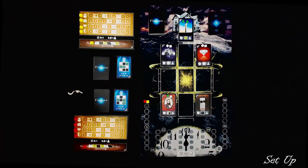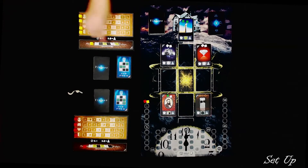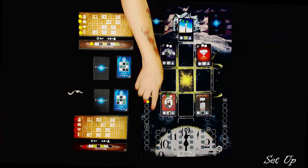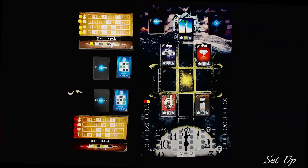We will start setup by each player receiving one of the player boards. For the first game, choose the A side — there is a B side as well. Then each player will take their six markers. They will place one on each of the tracks, one on the master vision track, and one on the mental influence board. The mat has the mental influence board included.